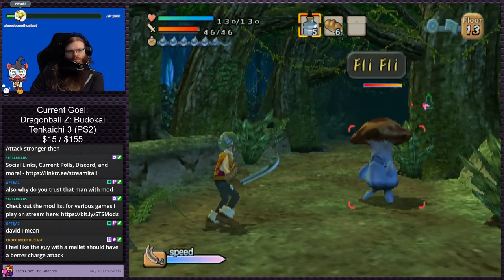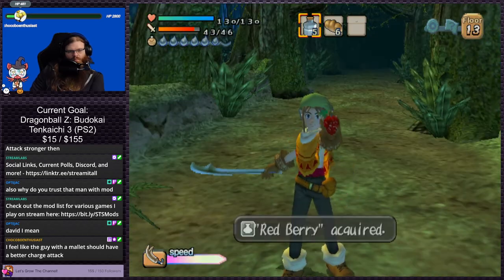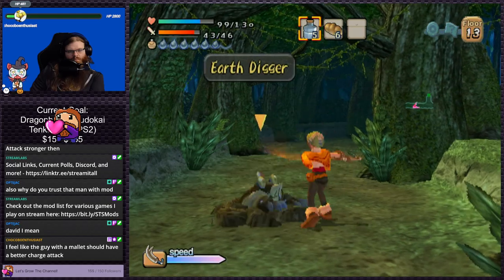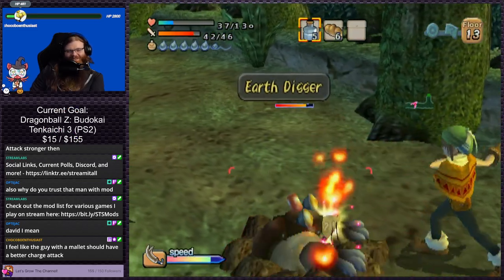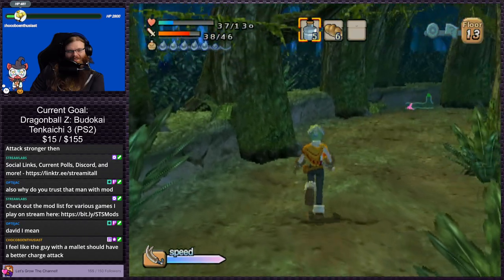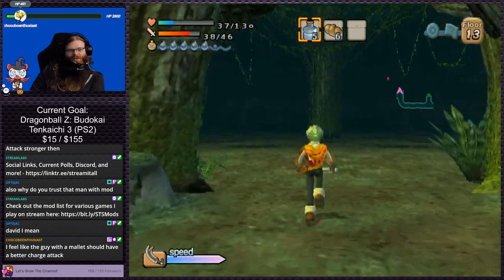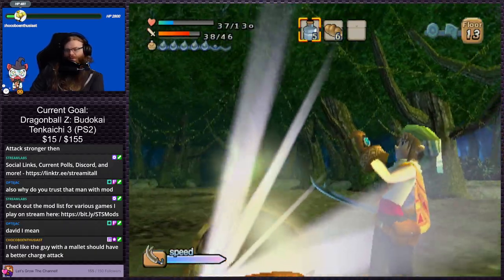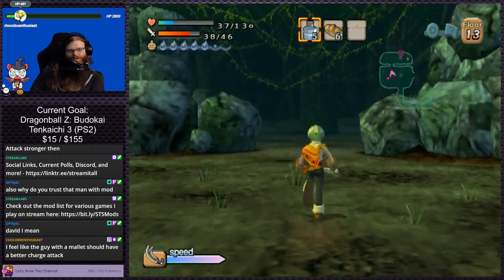We'll just deal with the poison and stuff. Red berry. Oh my god, I hate freaking everything. This is why I just use Zhao — they're so annoying. It wouldn't be so bad if you could just freaking guard and have it do something. Sorry, I get annoyed easily. Why do you trust that man with mod, David? I don't know, honestly — I probably shouldn't, but I feel like it's too late now. It'd be rude to take it away.